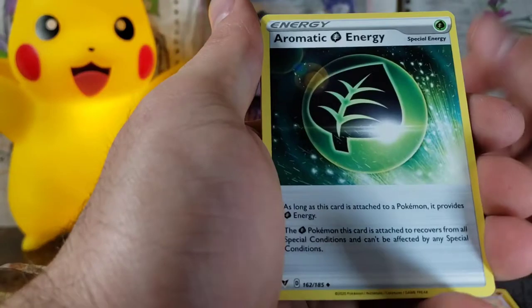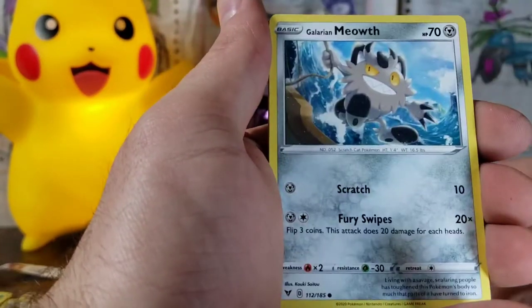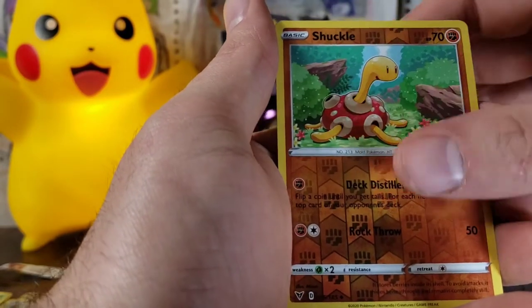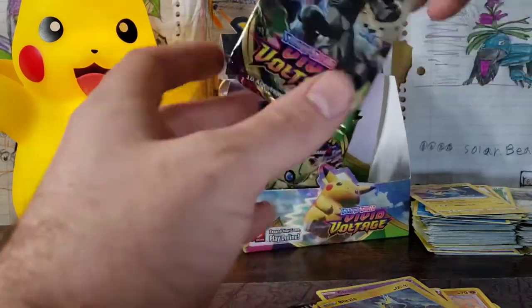Next pack — we're going for back-to-back Full Arts with our Vivid Voltage. We've got a Fighting Energy, Aromatic Energy, Mienfoo, Togedemaru, Tynamo, Milcery, Meowth, Chimecho, Blitzle, Shuckle, and a Forretress. So that back-to-back didn't work.